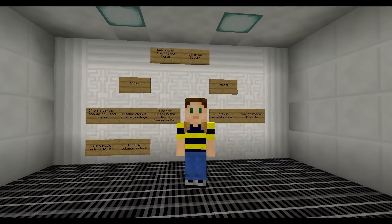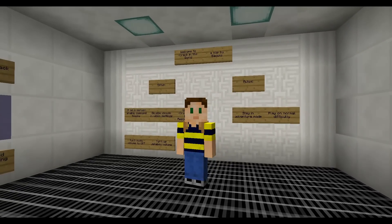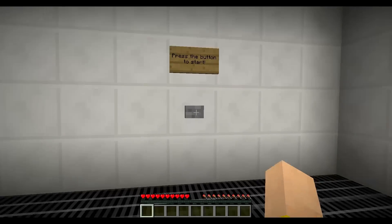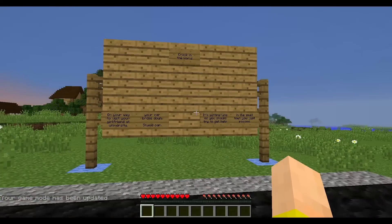Hey guys, it's Adam aka SwimmingBird, and welcome to an exciting new adventure map for Minecraft 1.8.1. This is Crack in the World by Box. We've got to save an innocent town from the threat of an active volcano, and this is supposed to have a really exciting finale, so let's start.